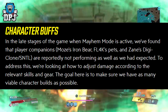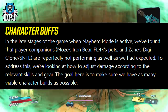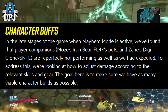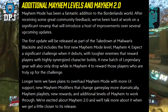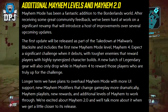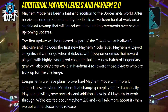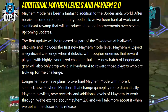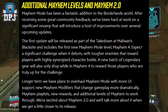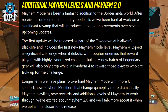On character buffs — in the late stages of the game when Mayhem Mode is active, player companions like Moze's Iron Bear, Flak's pets, and Zane's Digiclone and Sentinel are reportedly not performing as well as expected. To address this they're looking at adjusting damage according to relevant skills and gear, with the goal of making as many viable character builds as possible. On Mayhem 4 — the first update releases with Takedown at Maliwan's Blacksite and introduces Mayhem 4, expecting a significant challenge with tougher enemies that reward highly synergised character builds. A new batch of legendary gear will also drop in Mayhem 4 — new legendaries as well, incredible.